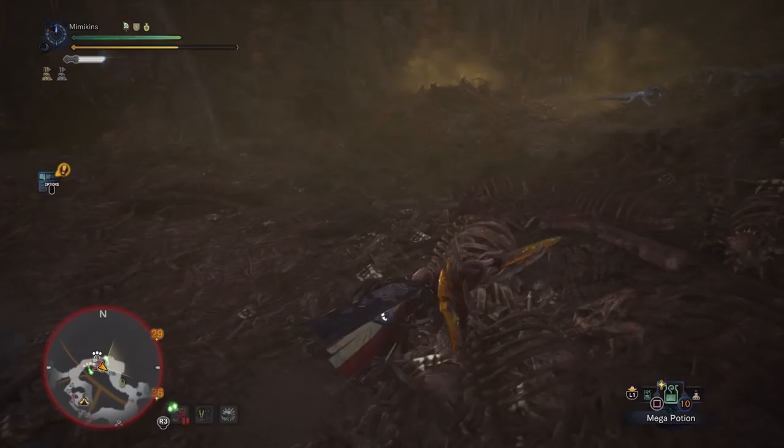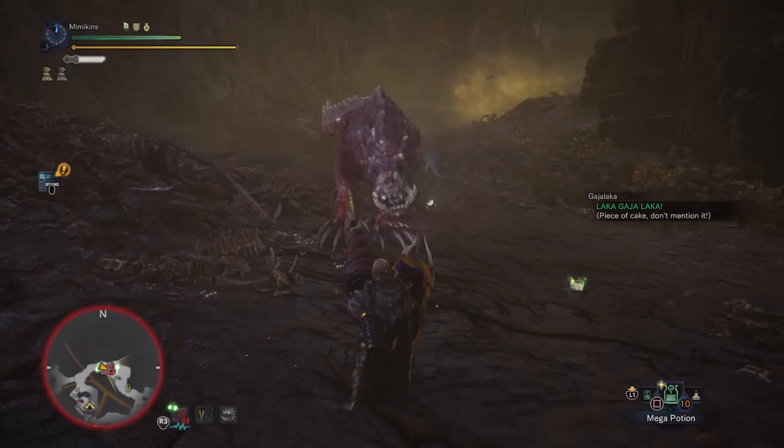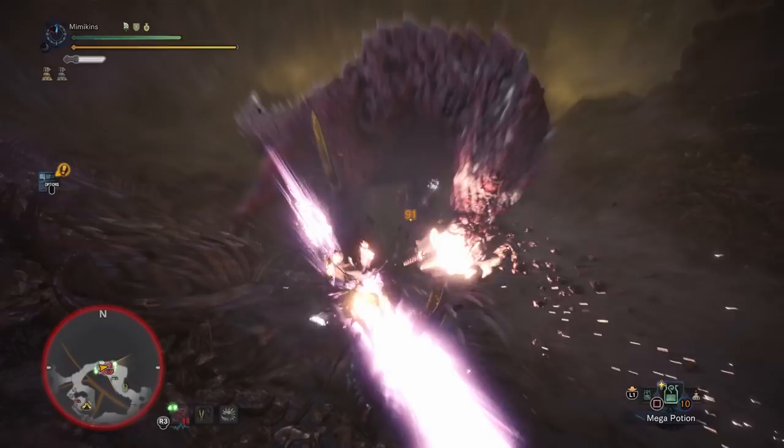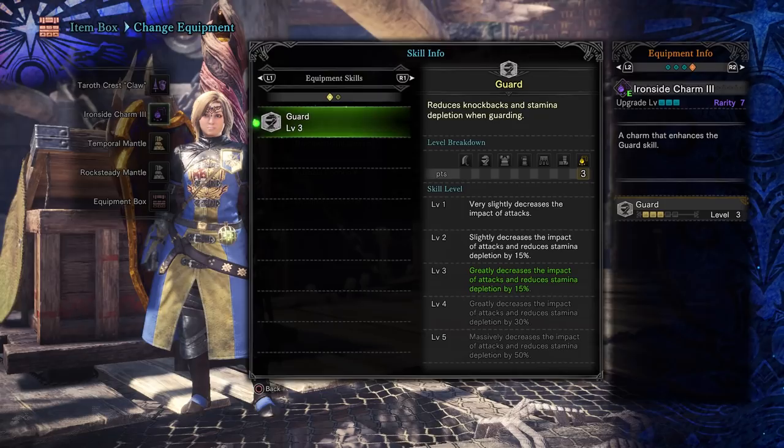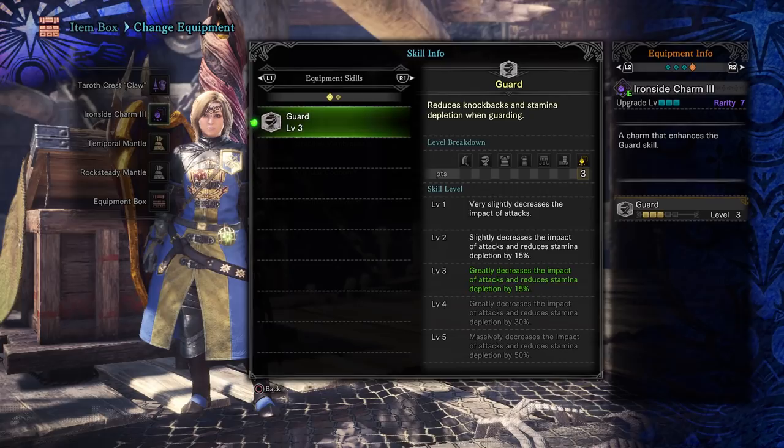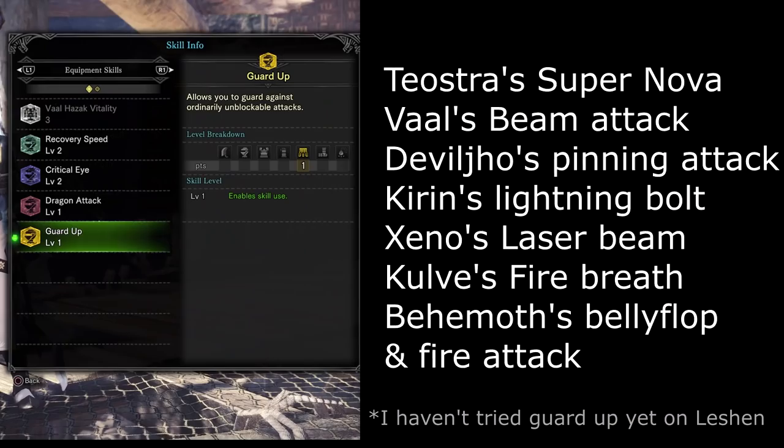In Monster Hunter World, I like using my shield, therefore I will include Guard level 3 in my builds. This is a sweet spot for guard — enough points to guard almost anything without too much knockback or stamina loss, without dedicating too many points into it. Guard level 5 is noticeable and very potent but usually not necessary in most situations. Perhaps when the new expansion comes later in the year, there may be a greater need for this.